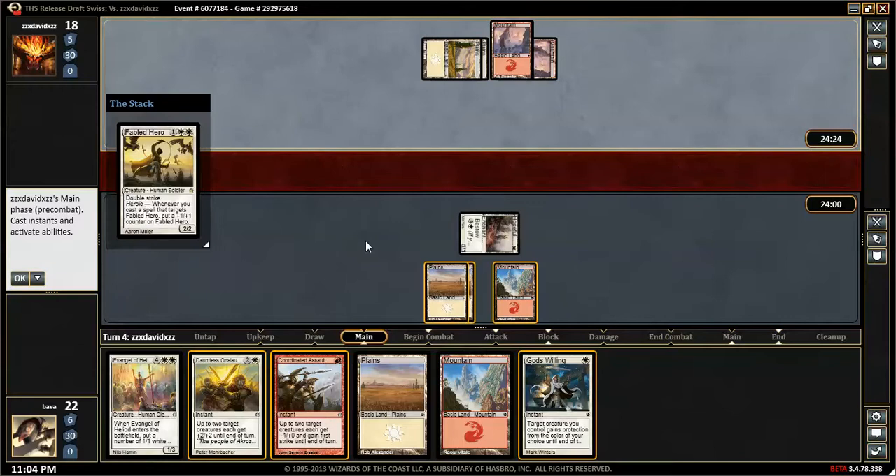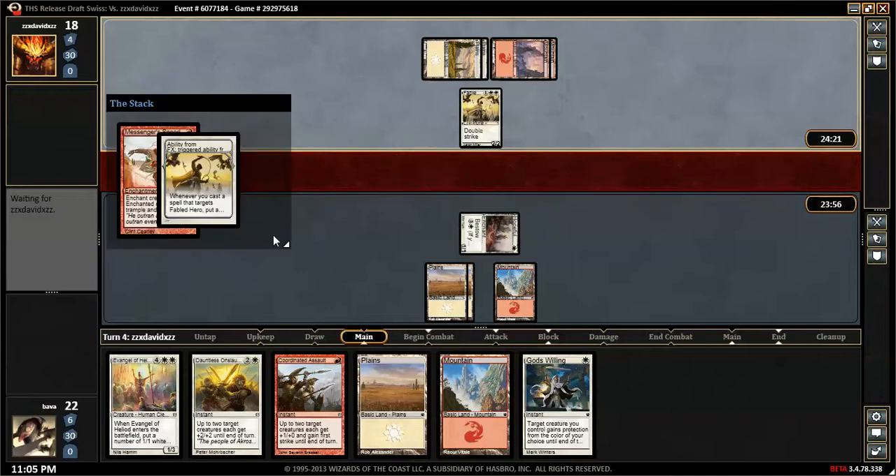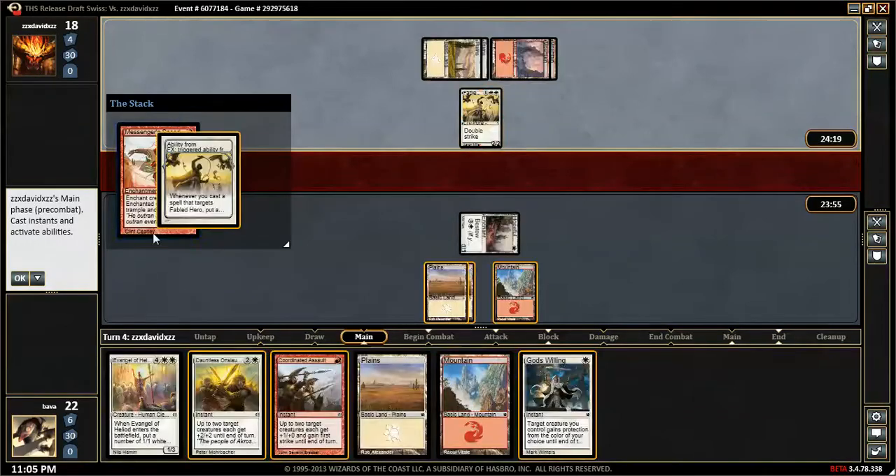Fabled Hero — whenever you cast a spell, put a plus one, plus one counter on Fabled Hero. It has Trample and Haste.